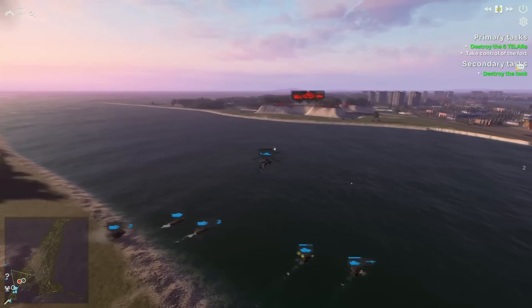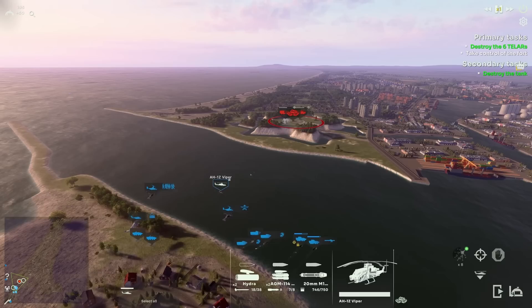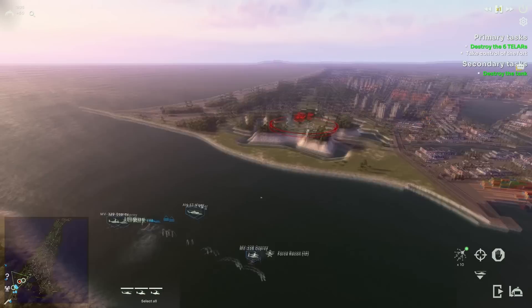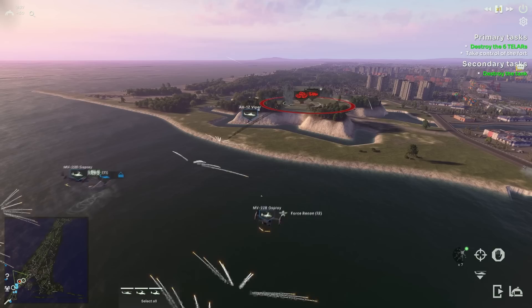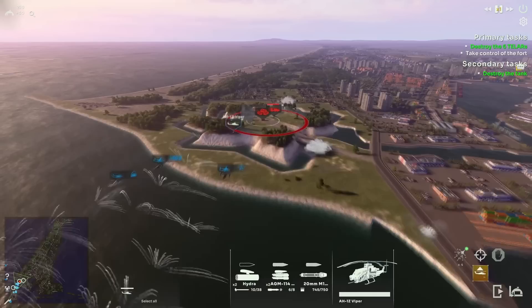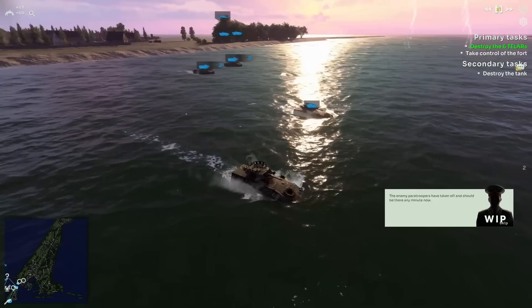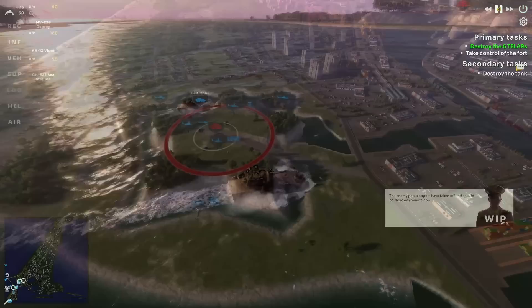Something I found very interesting when looking at the stream: if you have a transport that can hold 20 infantry, normally — and I'm comparing this to Wargame — you can only send one squad into that vehicle. Let's say it's a squad that only has three guys, which realistically gives you 17 empty seats. Most games don't allow you to use those. Broken Arrow is different. It says there are 17 seats left, let's fill them in. You can dynamically use squads that have taken casualties to put different squads into the same vehicle. This has upsides and downsides — if you completely lose the vehicle, you will also lose any squads aboard. So pick this carefully.